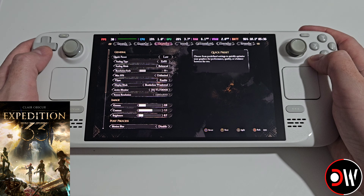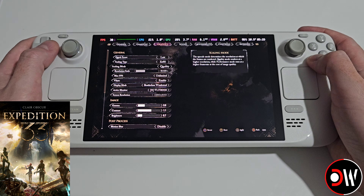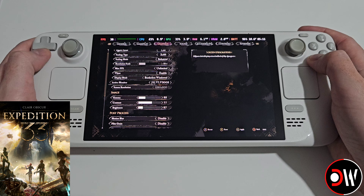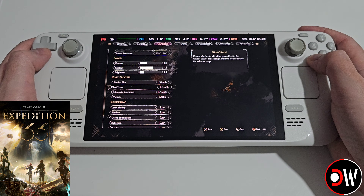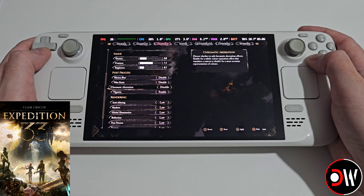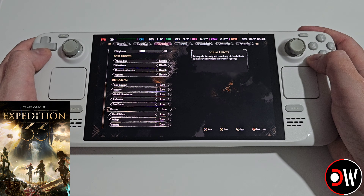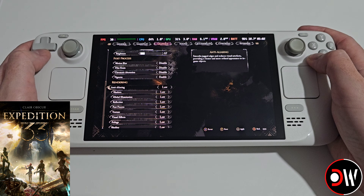Once in-game, from the settings menu choose the Low preset and set the scaling type to XESS, then set the mode to Balanced — you can change this to Performance or Quality if you prefer. I have motion blur disabled, film grain disabled, and chromatic aberration and vignette disabled. You can customize all of these rendering options as you wish.